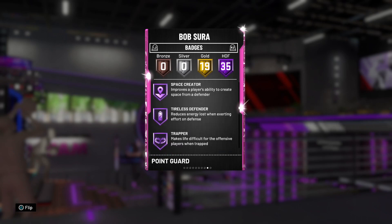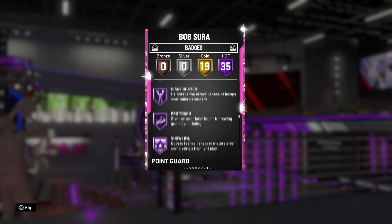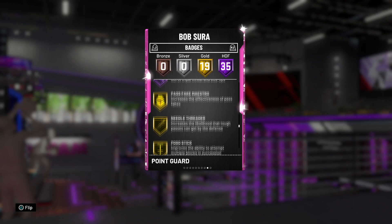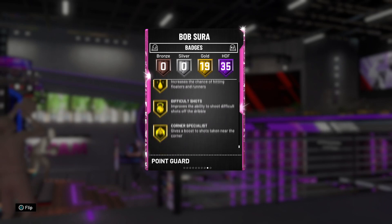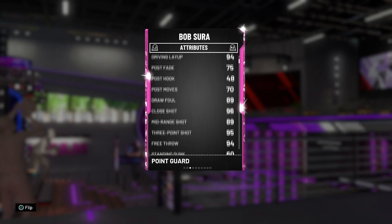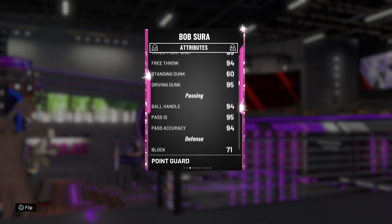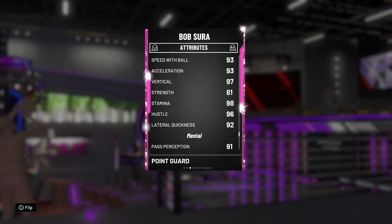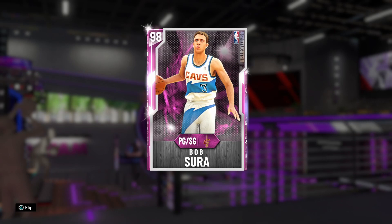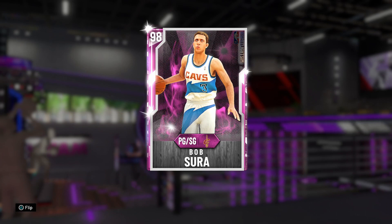He's going to shoot from deep like crazy, finish inside like an animal, and play some amazing defense. He's also six-foot-five, so some really good size at the PG position. I think a lot of people might be sleeping on this Bob Sura card because maybe they didn't use him early in the year, but I promise you this Bob Sura is just going to be an animal — definitely one you're going to want to pick up. I'm going to show you guys the animations out of freestyle real quick.